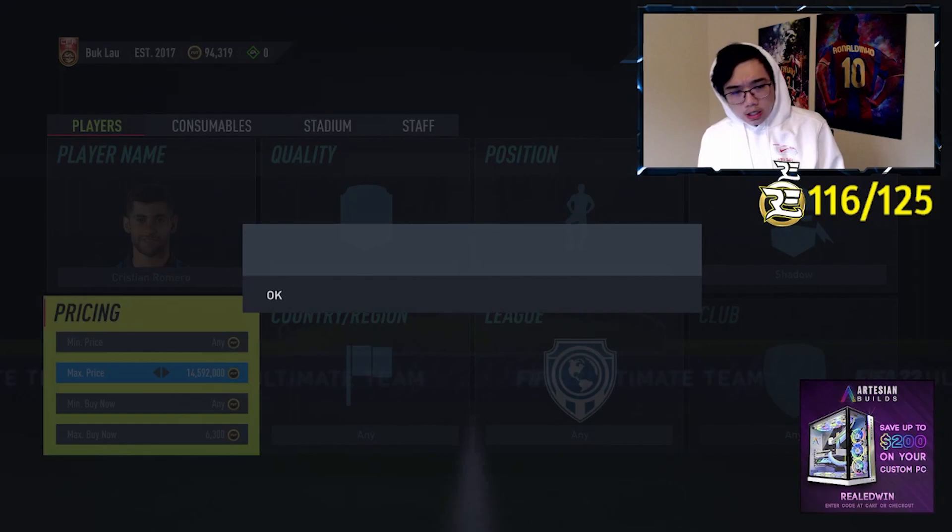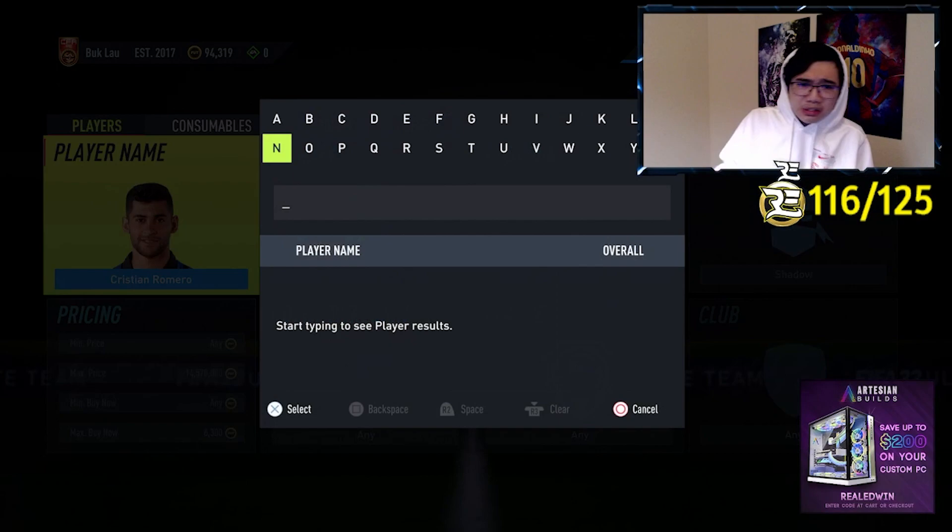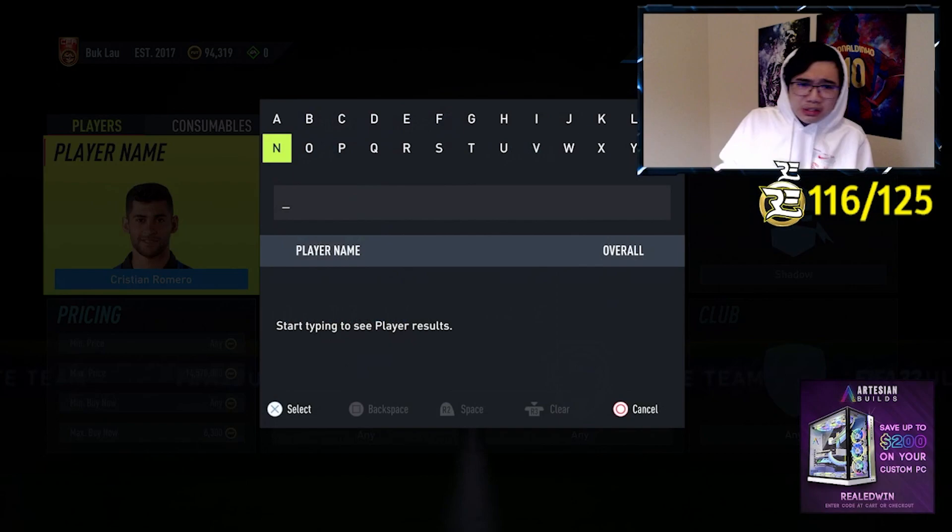And you know, this is just one example, so you guys kind of get the gist. If a Romero pops up, boom, go for it. But like I said, you can do this with literally almost any defenders that are worth 10k or less.